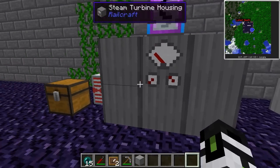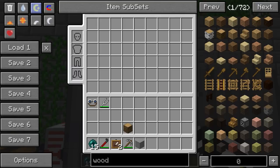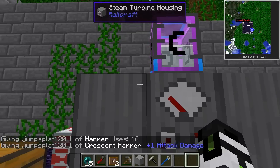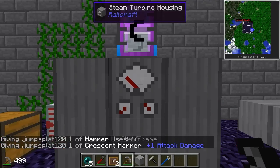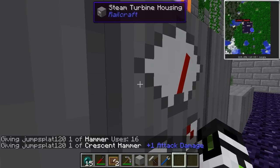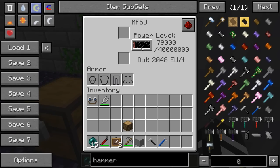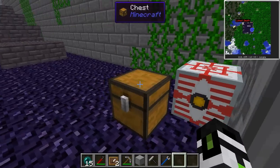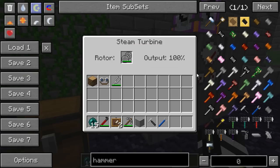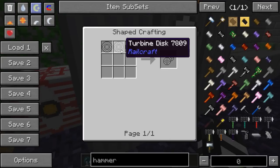That means you can chunk-load this sucker and leave it on a server to fill up an MFSU or something crazy like that. There's one other thing I wanted to show you — the graphic on the front is actually animated. Look at that — it's going up, energy pumping in, full tilt. It's going to take 99 steel ingots to make one turbine rotor, but by the time this runs out, you'll probably have enough steel to remake it.